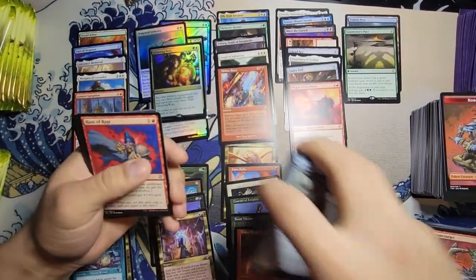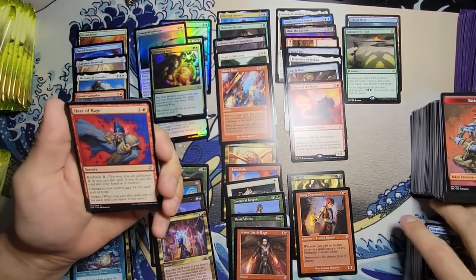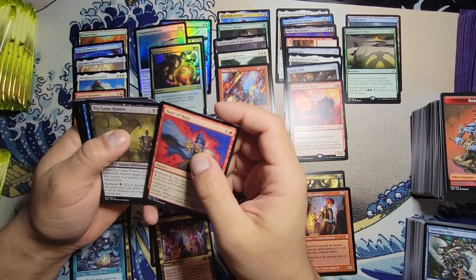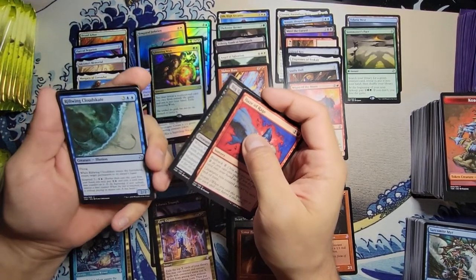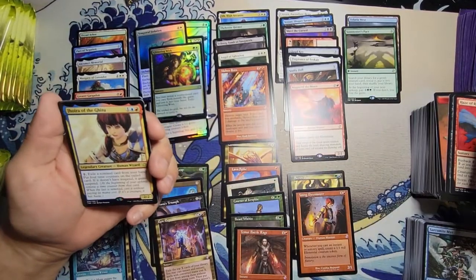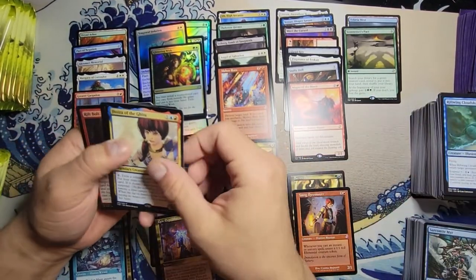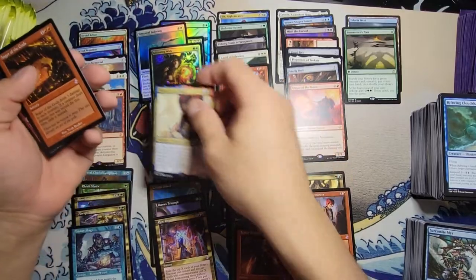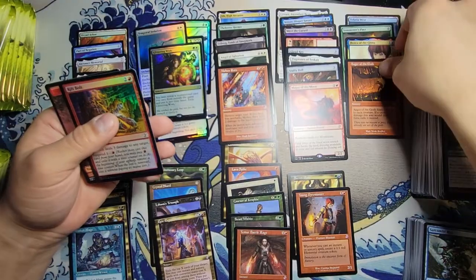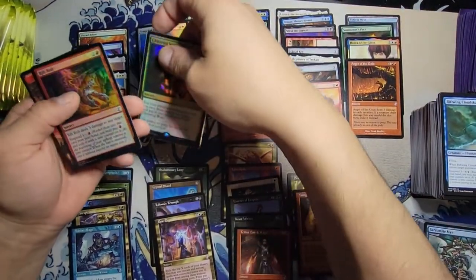We got the Haze of Rage with the Big Game Hunter, Riftwing Cloudskate, and a Joyria. Not too bad with the Anger of the Gods and a ripple foil — not too bad, that's pretty good.